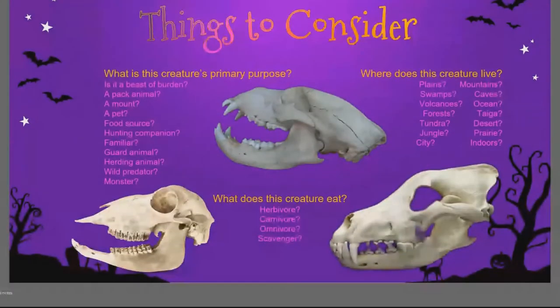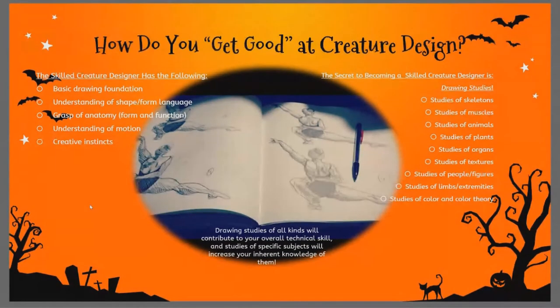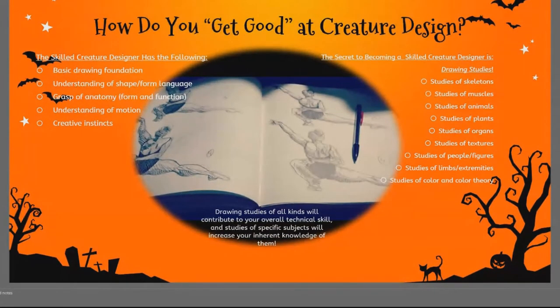As for how you get good at creature design, it definitely helps to already have a basic drawing foundation — a decent grasp of shape and form language, and a grasp of anatomy, both form and function, for people and animals. If you get human figures down, that does help inform any kind of animal muscular and skeletal structure. If you understand motion — the limitations of limbs, how certain things move — that will carry you a long way. Doing all of this helps inform your creative instincts. Unfortunately, there is no shortcut. The secret is in fact time and work.